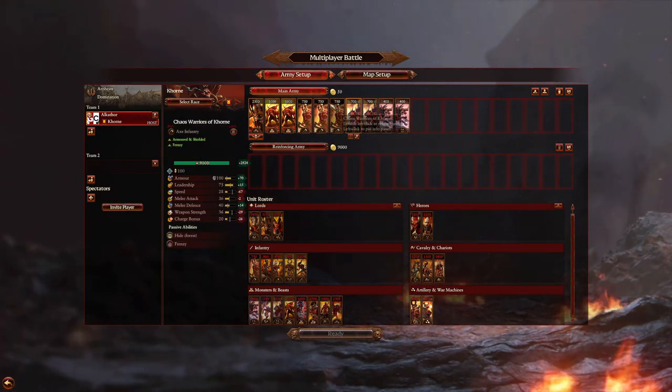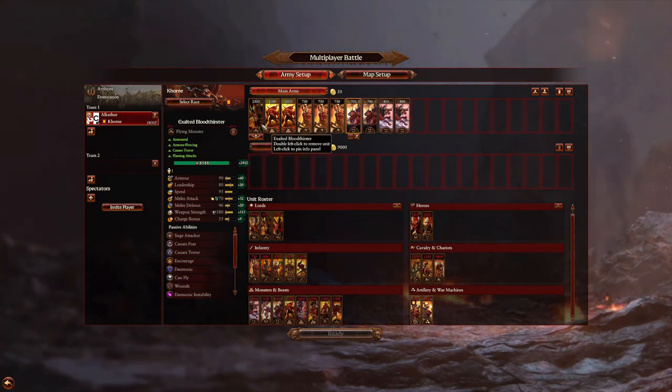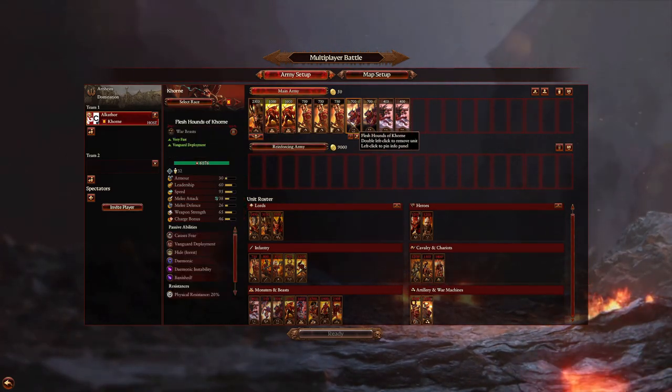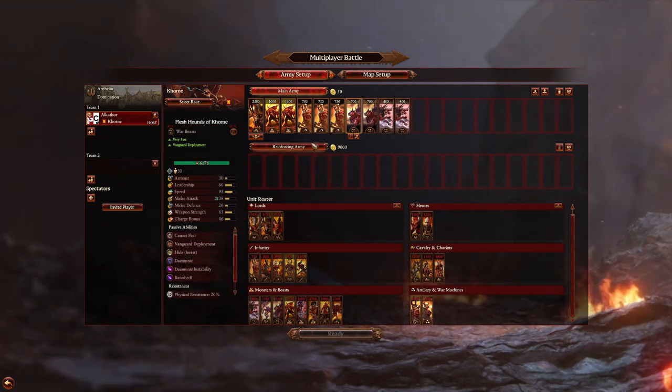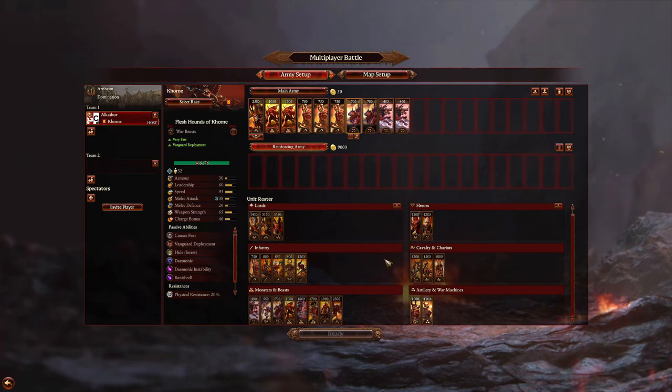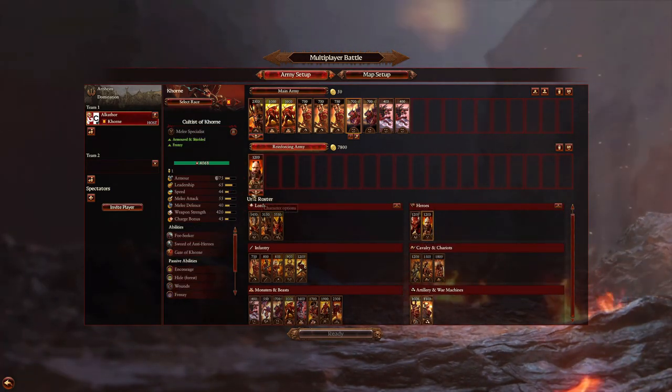So we've got our core forces here which are going to hold capture points. We've got our nice cheap general. Khorne doesn't have any spellcasters so we don't have to worry about that, and we have our mobility here to reach out to hit other points and to capture other locations.